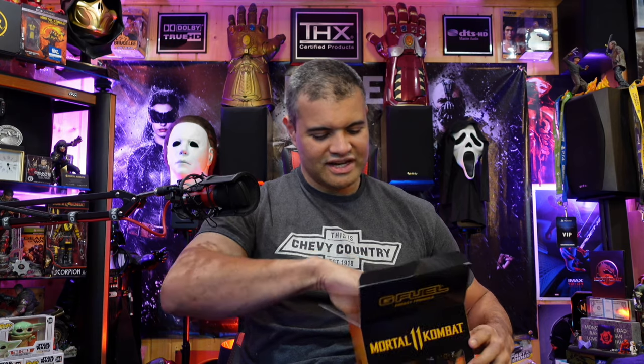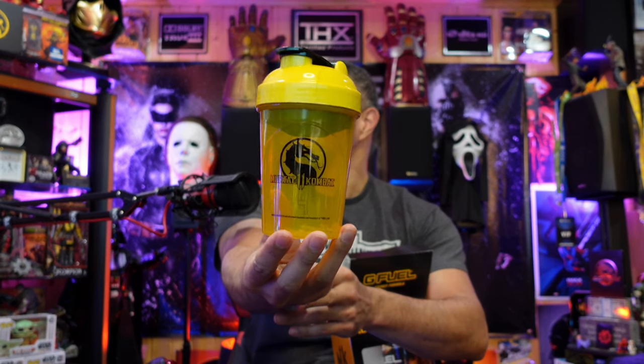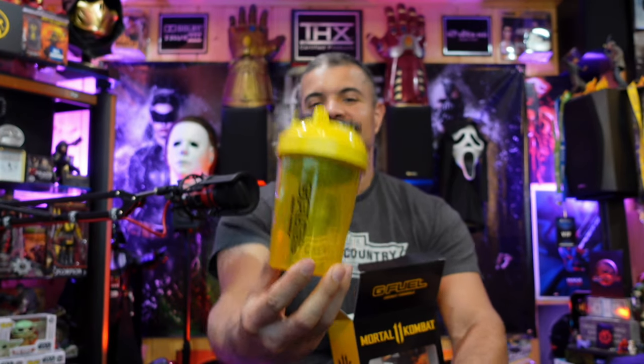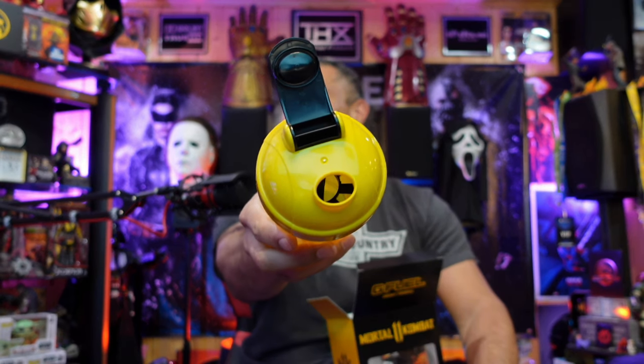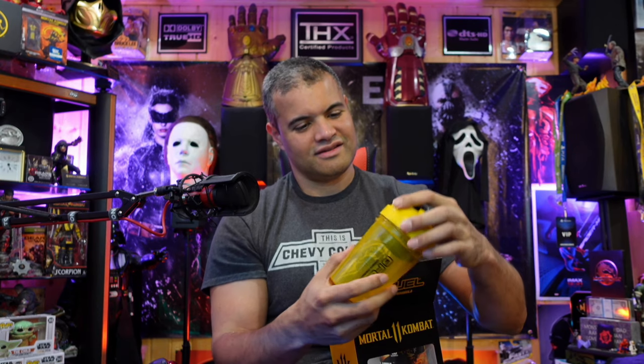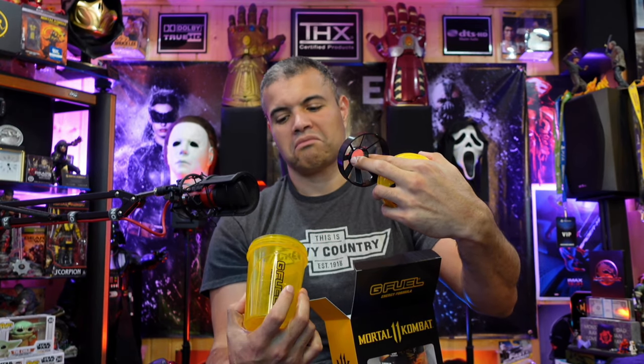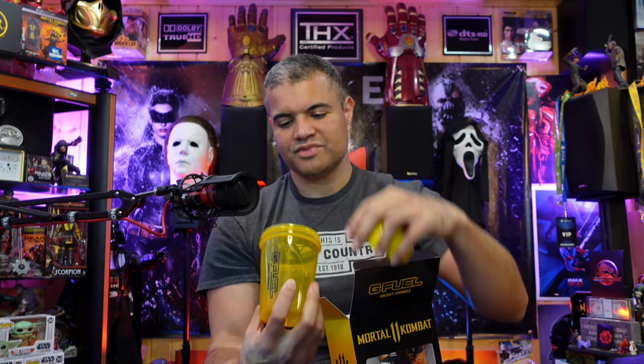Let's check out the mug first. Nice — it's got the Mortal Kombat symbol on the front and G Fuel on the back. Very nice. I wonder if you just fill up the water, put the powder in there, and shake it up.